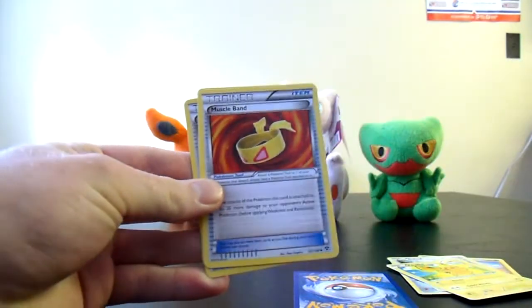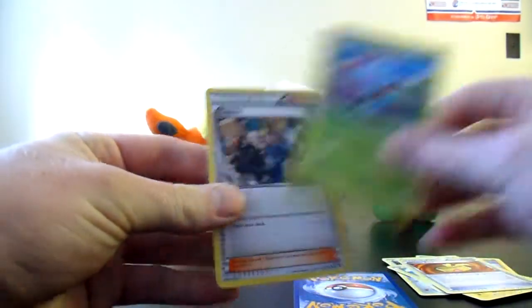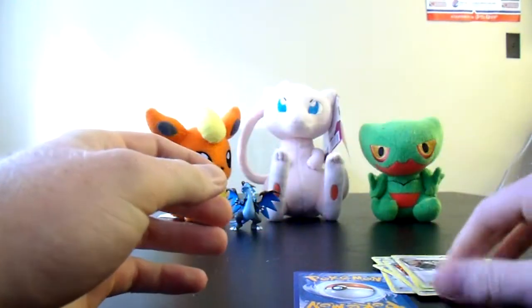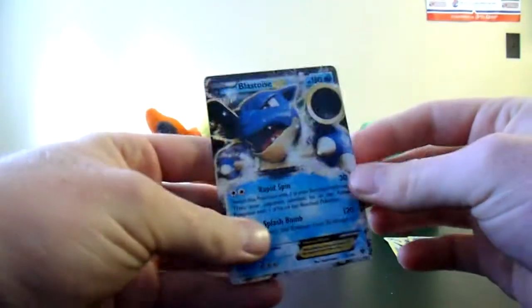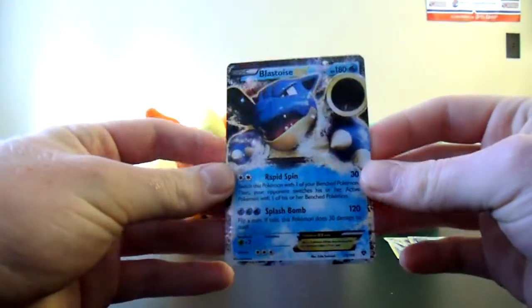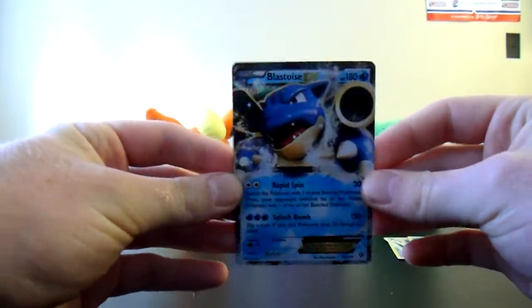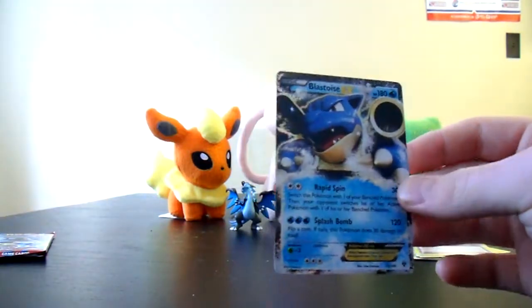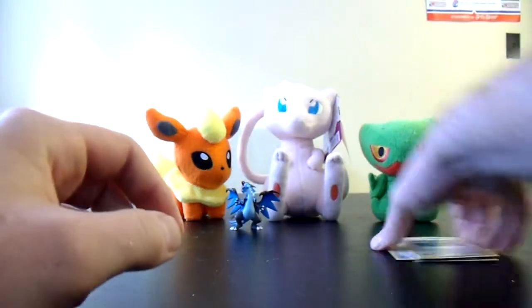That's an Illamise Reverse, Muscle Band Trainer, Illamise Trainer Regular, and Cassius Supporter. And the rare of the X and Y pack is — ooh — Blastoise EX! Very cool, already got this one, but awesome to get an ultra rare nonetheless. We'll just set that with Charizard — Blastoise and Charizard already — to the side.